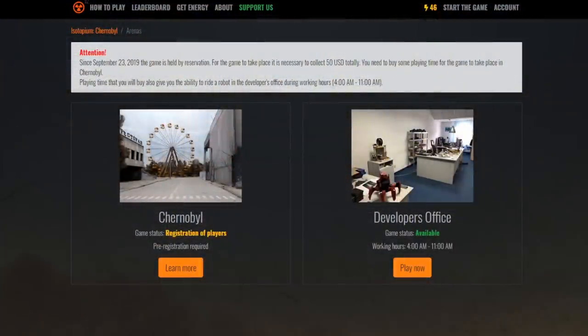Before you could play whenever you want, but now you need to register and basically once they get 50 bucks they'll open up the course and anybody who supported them can play the game. It kind of makes sense with a game like this — only a certain amount of players can play and I'm sure there's a lot of funds involved to allow players to drive around RC cars. What they do have now is a whole new course — the developer's office. So let's go drive around the developer's office. That sounds weird.